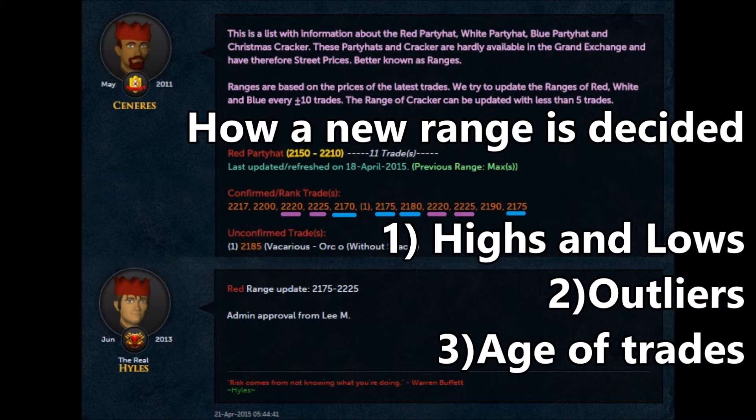Looking at the low end, we have 2170, two 2175s, and a 2180. The debate is figuring out whether the low end should be 2170 or 2175 — cutting out three trades to make it 2180 doesn't really make a lot of sense. The 2170 is relatively old compared to the others, and it's the only trade at that price. Since we had two 2175s, which are also very close to the 2180, we used 2175 for the low end.